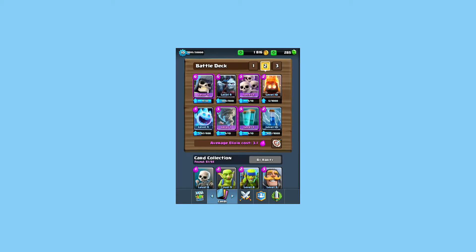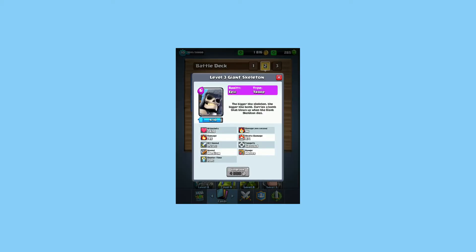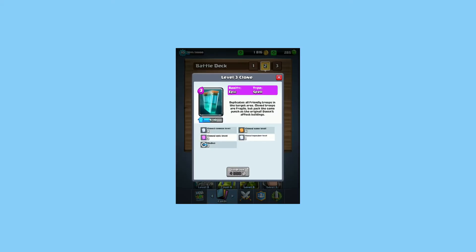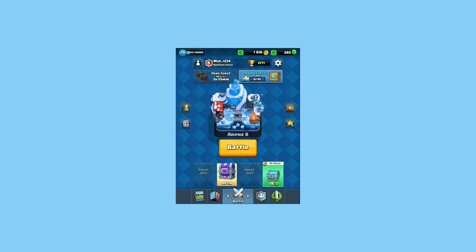What I want to get from this is 1 Giant Skeleton, and I'll be happy. At least 1 of any card that I use in my deck. So, Giant Skeleton, Tornado, Clone, or Skarmy. Any of those I'll be happy with. Particularly Giant Skeleton and even Clone. I would love level 4 Clone, because that would mean I could probably get level 2 legendaries cloned. Or at least I think.